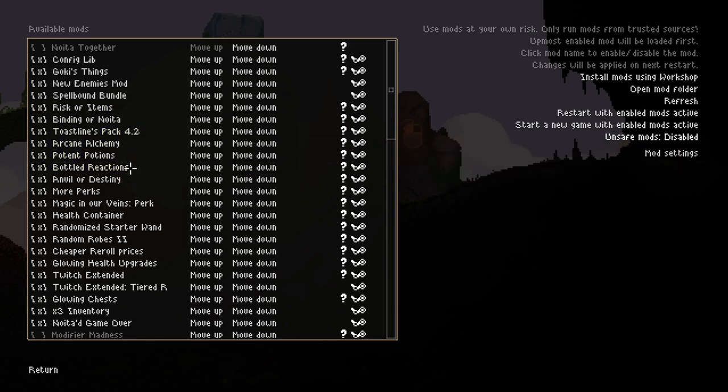Risk of Items and Binding of Noita adds items from Risk of Rain and Binding of Isaac, which is pretty cool. Then we have Arcane Alchemy, Pertent Portions, and Bottled Reactions, which are all to do with potions, adding literally hundreds of new potions. Some of the potions have the effect of spells, which is really cool. Other ones are entirely new potions with some really cool effects. Bottle Reactions just allows liquids to react with each other within a potion, which is really cool.